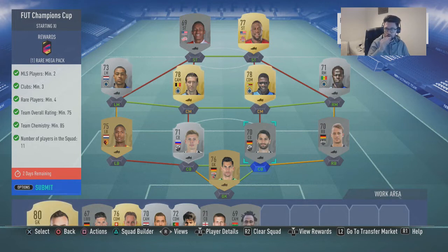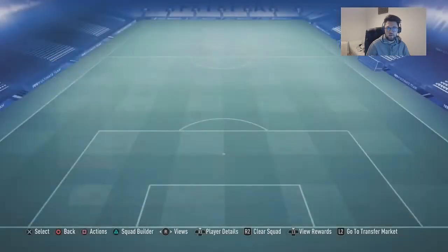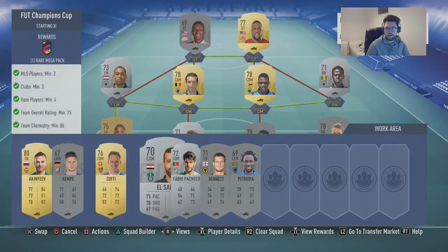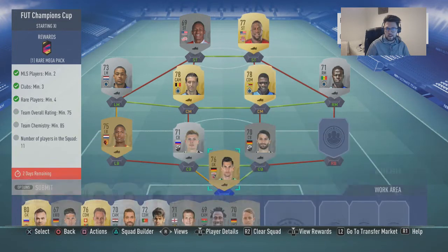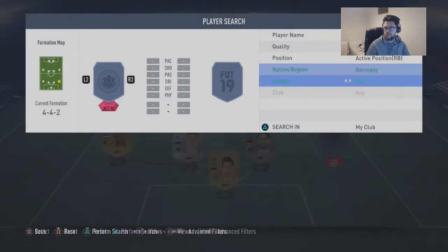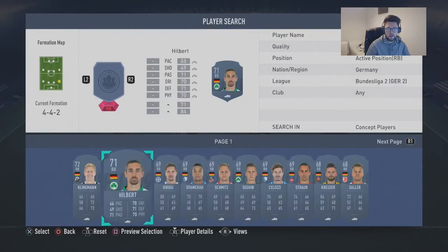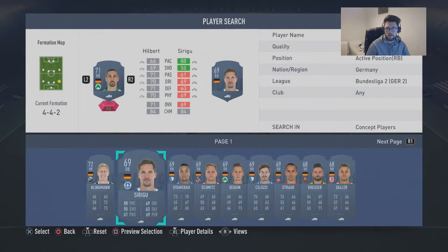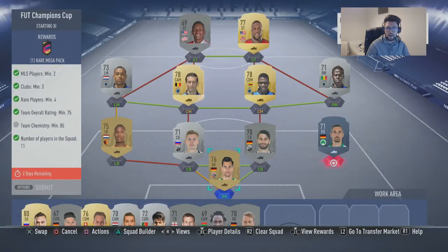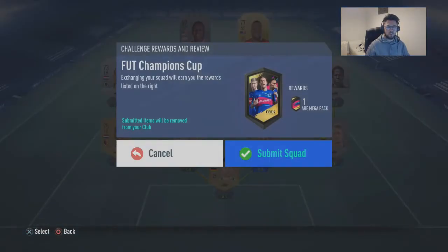If you really want to change anyone in this whole thing, swap Schatte with another German right-back. We're doing it now so we get a German right-back, Silva, from the second division in the German league. We've got contract players, so we'll just chuck Hilbert in for the time being. But he doesn't even fit in there, so you have to have Shattery in here. So 9,000 coins for a 55k pack, which isn't too bad.